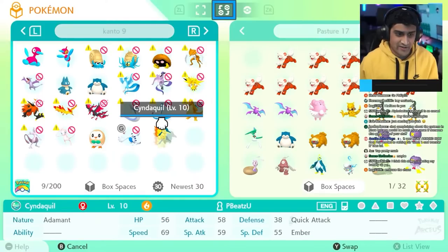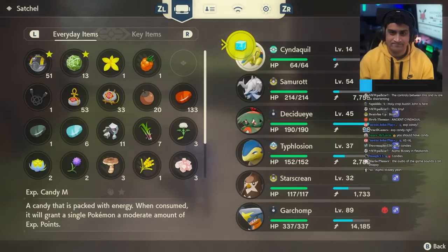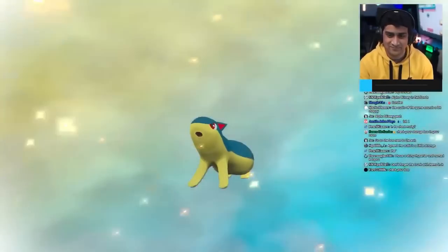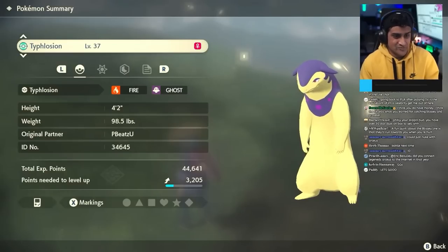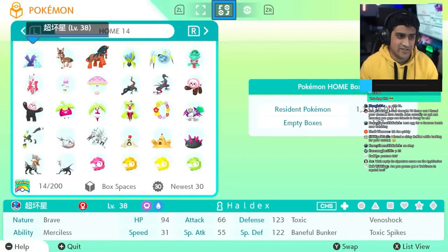Once Cyndaquil was safe and sound in Pokémon Home, I sent it over to Pokémon Legends Arceus. Once it was in the game, all I had to do was a little leveling up. After evolving Cyndaquil into Quilava, I was finally able to evolve it into a Hisuian Typhlosion — and this one was special because it came from Johto and has the Game Boy origin mark on it that will always show up in the game and in Pokémon Home.